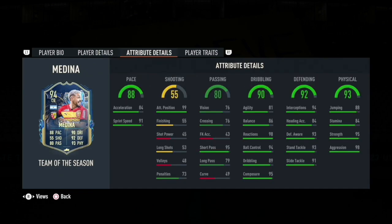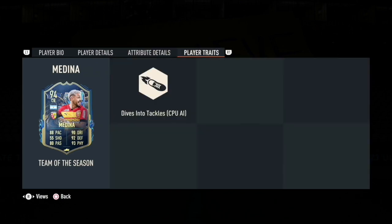Looking at his attribute details: 88 pace, 84 acceleration, 91 sprint speed, 55 shooting, 80 passing, 90 dribbling, 92 defending, and 93 physical. I'm a little surprised that for a 94-rated card his weak foot and skill moves are only three stars — maybe he's a common card. His player trait is Dives into Tackle.